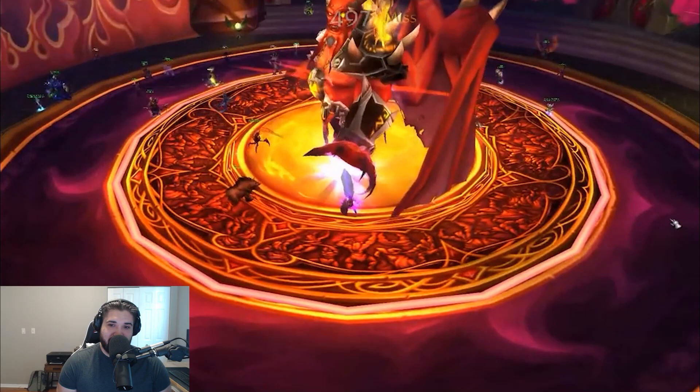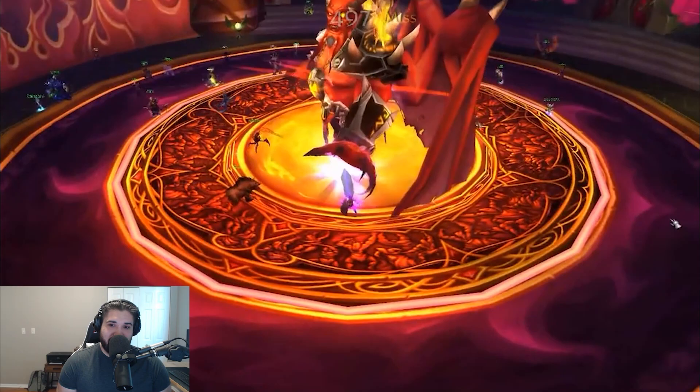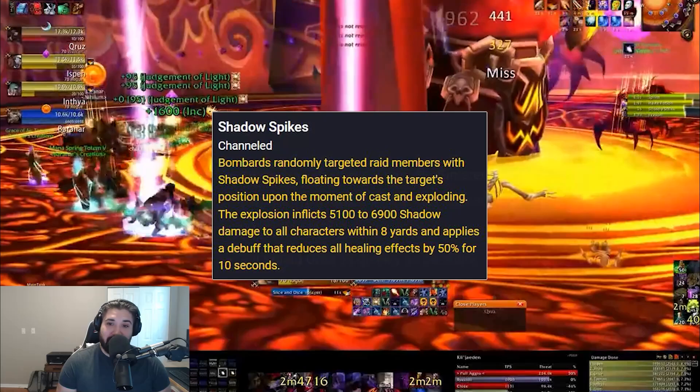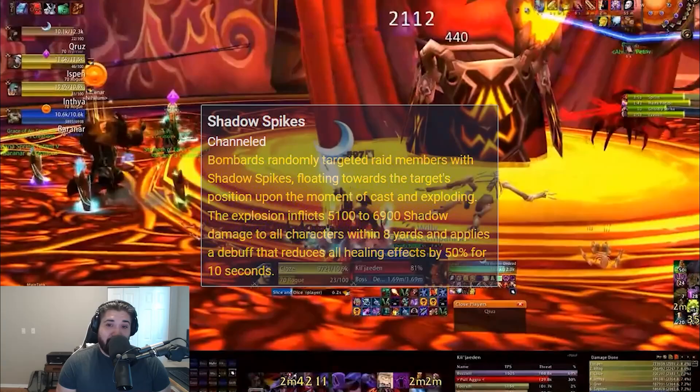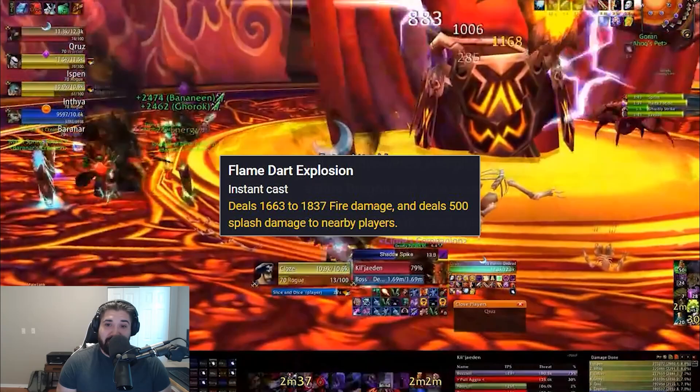Once Kil'jaeden reaches 85% health, Phase 3 begins and he has four new abilities. Sinister Reflection spawns four copies of a raid member, so the tanks need to group these up and then AoE them down. Shadow Spikes summons a giant purple spike at a raid member, and when it lands it deals damage in an 8-yard AoE. It goes to where the raid member was standing at the time of the cast, so you can move away from where it's going to land.